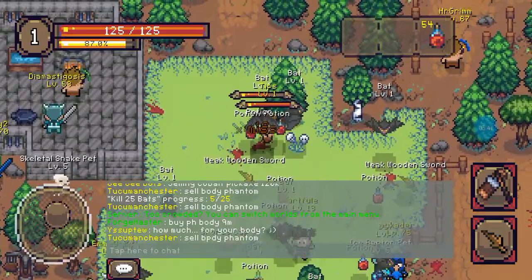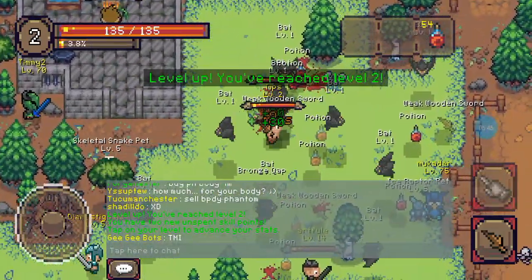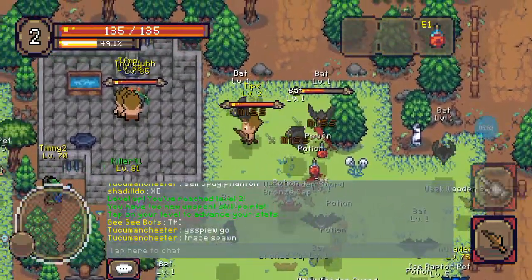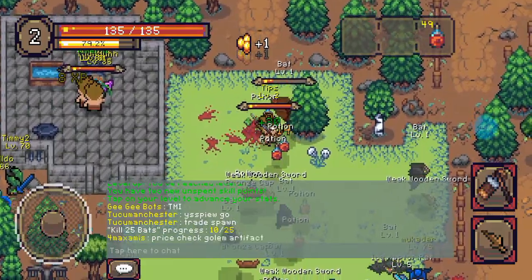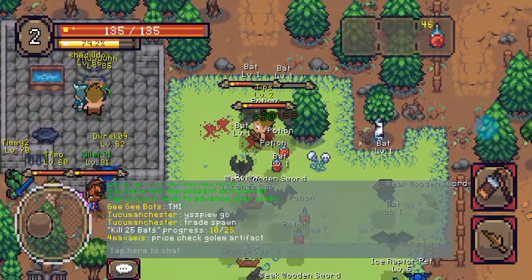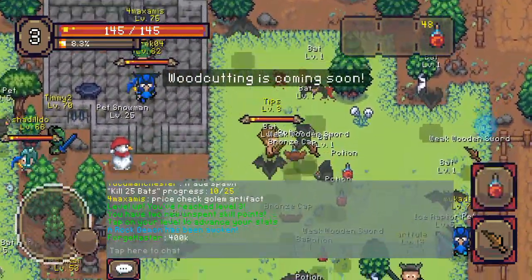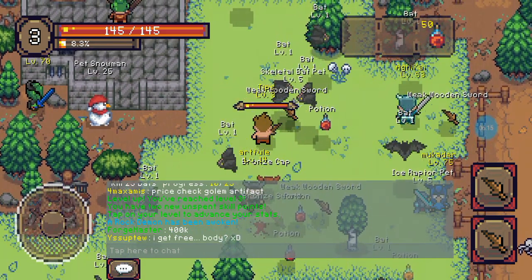You can also just ask in the Discord. If a price sounds like a lot and you're not sure, just check on it and make sure — because people could be trying to rip you off. Unfortunately, I've seen it happen.